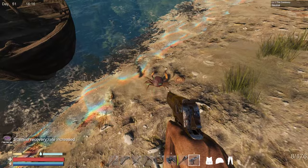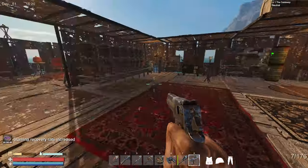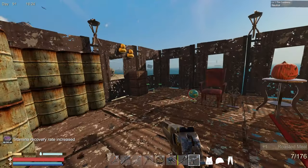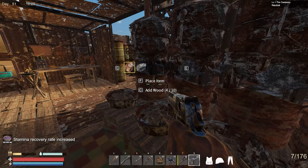We are back at the base with a little crab - I'll get you in a second. Let's cook up some stuff and put our inventory up. Actually we need to smelt a bunch of stuff, so let's get all this going.